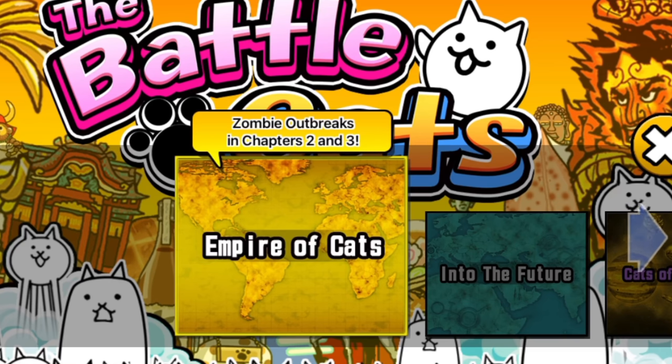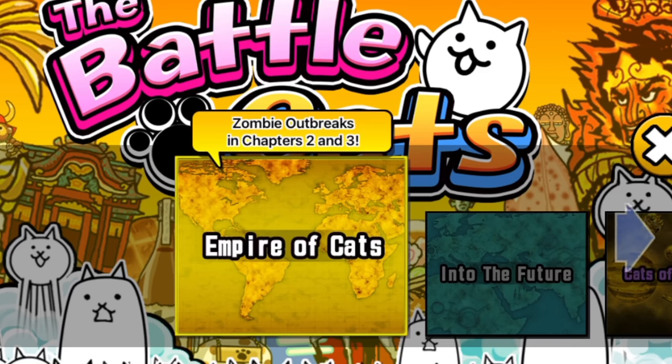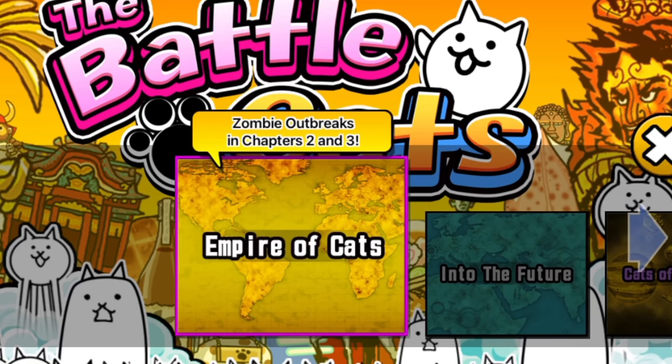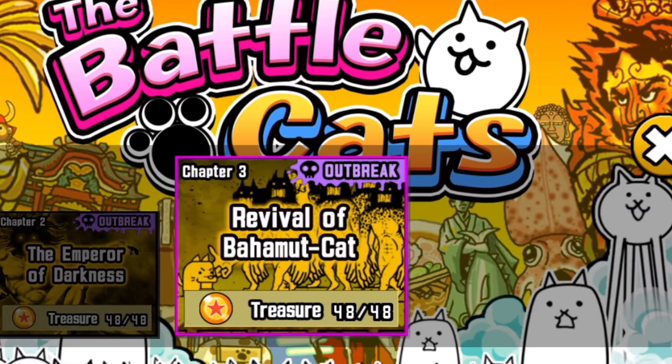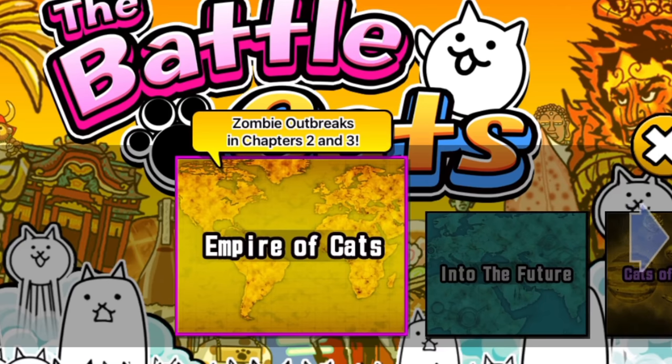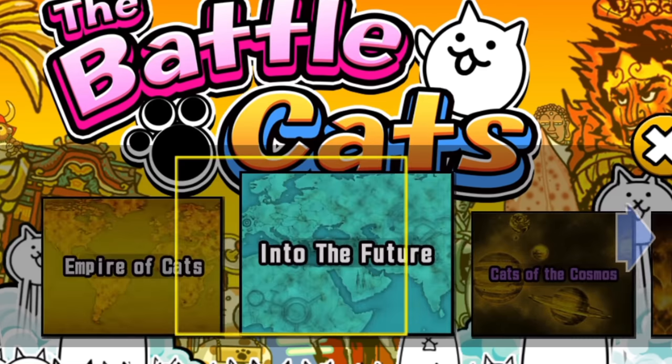This guide has some prerequisites — some things that you're expected to have in order to be able to do the level with the same units that I use. Some of the stuff isn't related to units. For example, you really do need all superior treasure on all of Empire of Cats. This gives you a good stead for anywhere in the game, and by this point you should definitely have it, otherwise you're really just making things a lot more difficult for yourself.